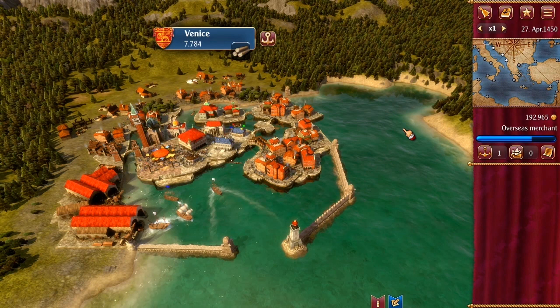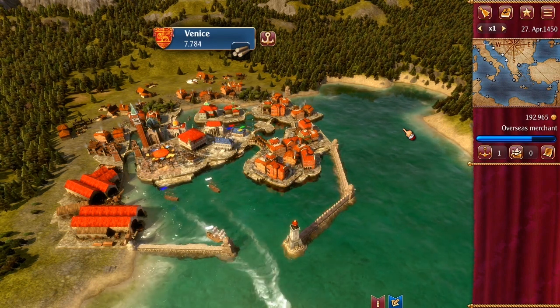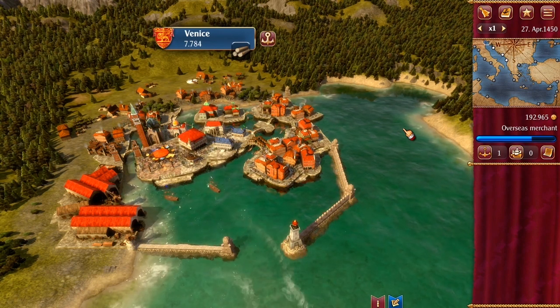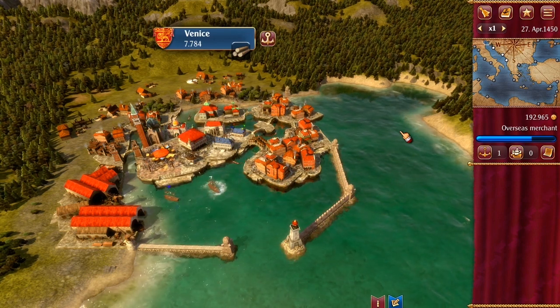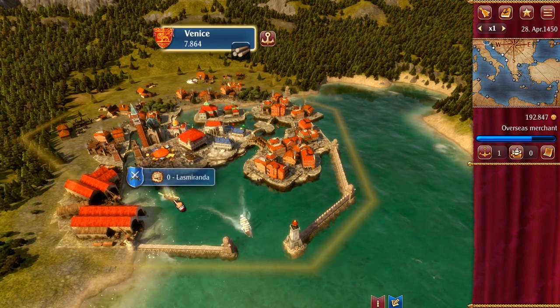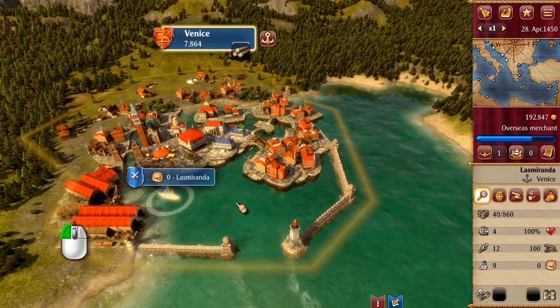Convoys are responsible for the transport of goods. The convoys you see here are controlled by traders from the different cities. They ensure that the goods produced in any given city are distributed amongst all of the cities. You can recognize your own convoys by their blue sails. You can select a convoy by clicking it or using the convoy button in the HUD.